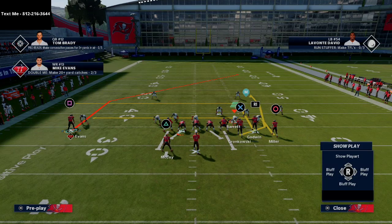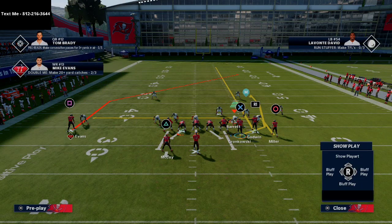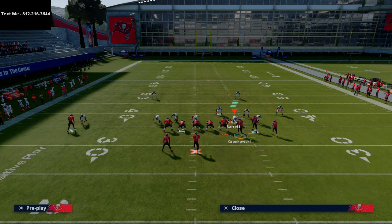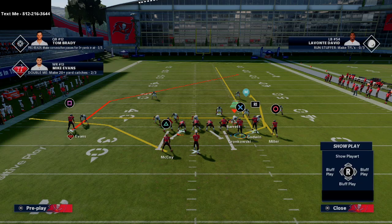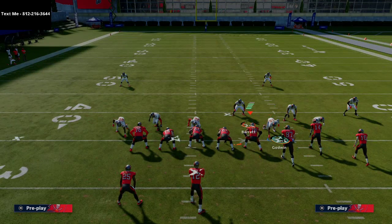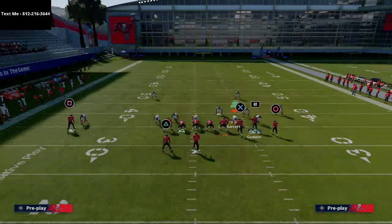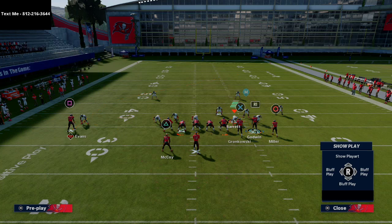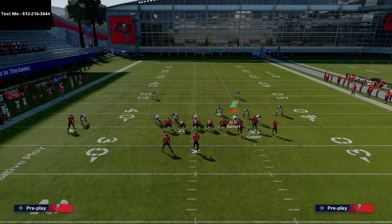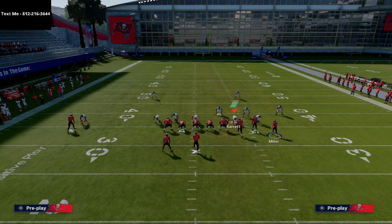We're going to run the play Deep Attack. From Deep Attack, what I like to do is use the slot as a clear-out route for the deep zones. I'm going to streak Chris Godwin from that point. If I don't think he's going to want to get anything over the top, I'll just hit him - so either streak or hit him based on alignment. Against press man, you're going to streak him off. I'll take Gronk and put him on a flat, then take Miller and put him on a drag.